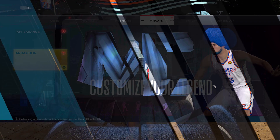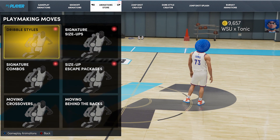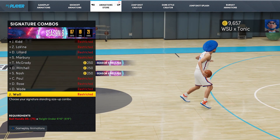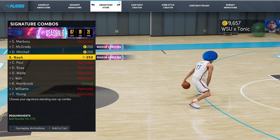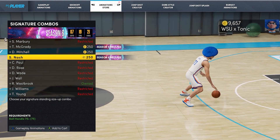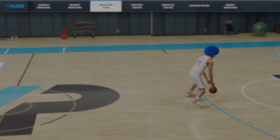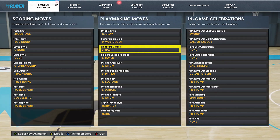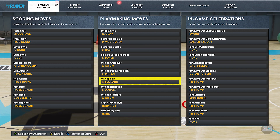If you're somebody that has a build that maybe doesn't have the greatest dribbling stat — as you can see, I have a 75 ball control and a 70 speed with ball. So if you can actually use these signature combos on a taller build that isn't really supposed to be a main ball handler and be successful with it, that's going to be pretty huge. If I can use this move on a glitch 6'9" with only 70 speed with ball and 75 ball control, then you can definitely use this on a build with great ball control — whether that's 99, 93, 85. If you're short and fast and you can dribble, this works perfectly for you.